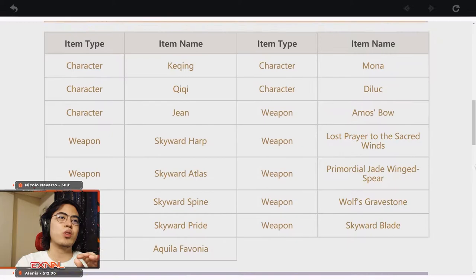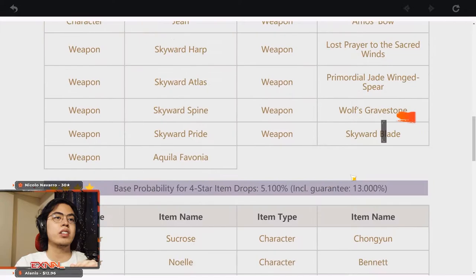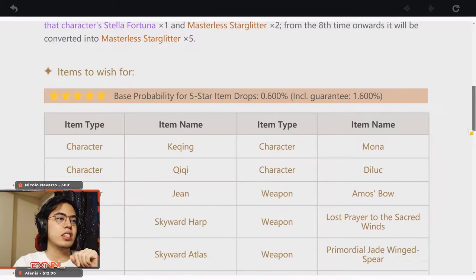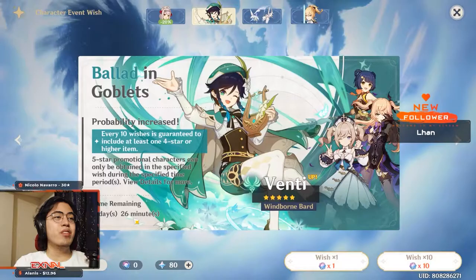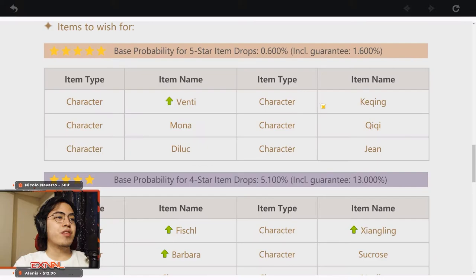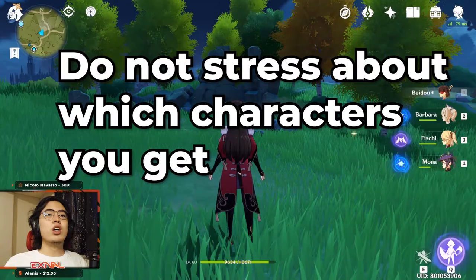One more thing to consider when pulling for five-star characters: if you pull a five-star on the standard banner, it can be a character or a weapon. On the Venti rate-up banner, there's a 50% chance you get Venti, and if you don't, you still get another character — there are no weapons in that pool. So just ask yourself what you want and how you want to enjoy the game, then take action from there.